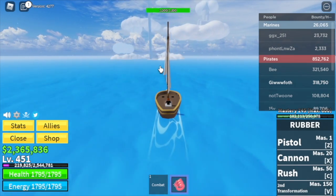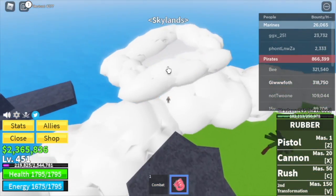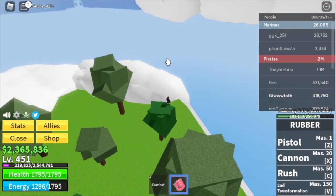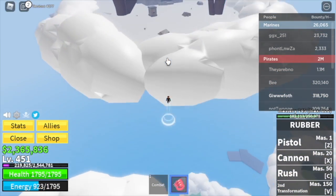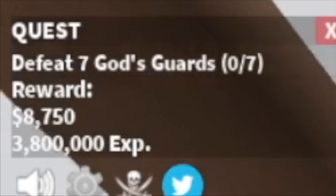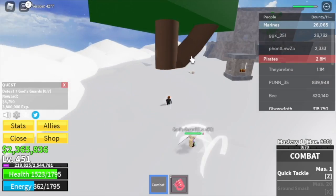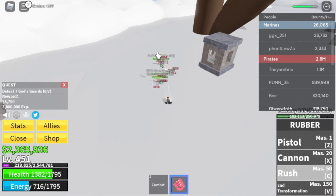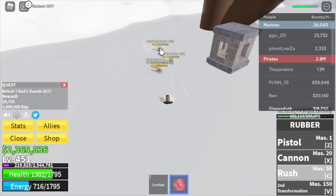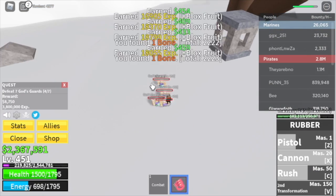Next up, we're going to the Skylands! First time here — skip the first quest. Go up higher and start grinding the God's Guards. Lure four at a time since you need seven — do four then three. They're easy to defeat; one combo is enough, which makes grinding faster.